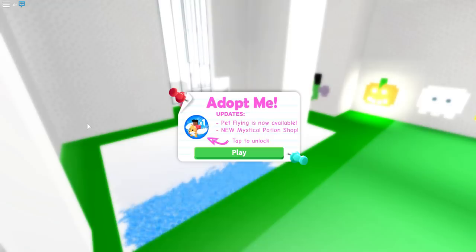I hope you guys are having an awesome day. For today's video, we're checking out the brand new update that just hit Adopt Me here on Roblox. It says Pet Flying is now available, and wait — a new mystical potion shop, tap to unlock.